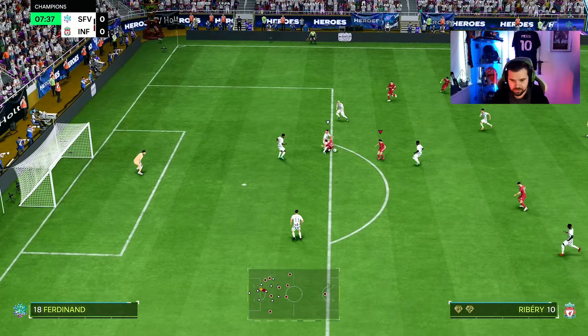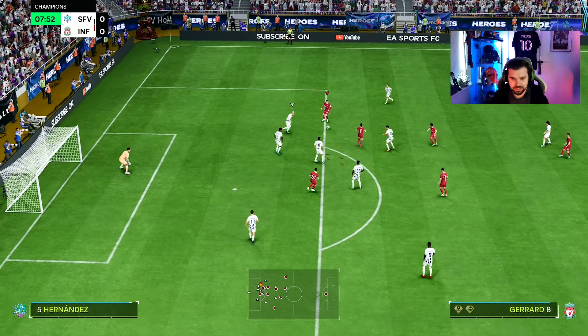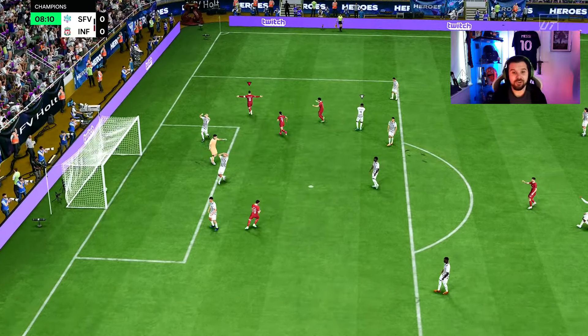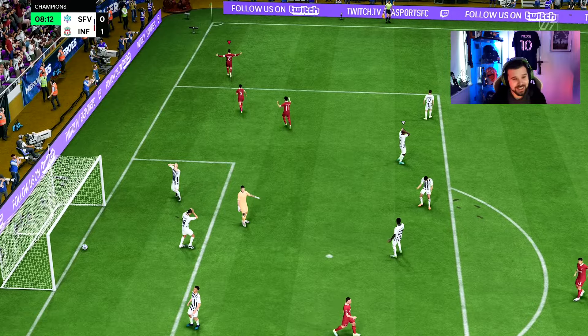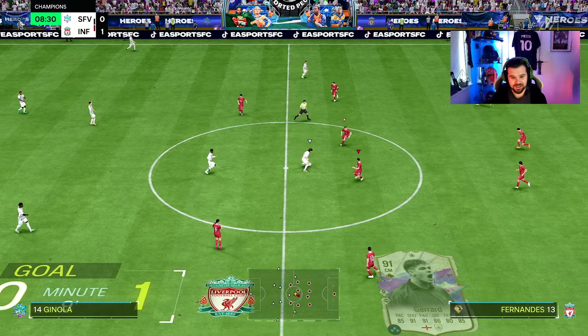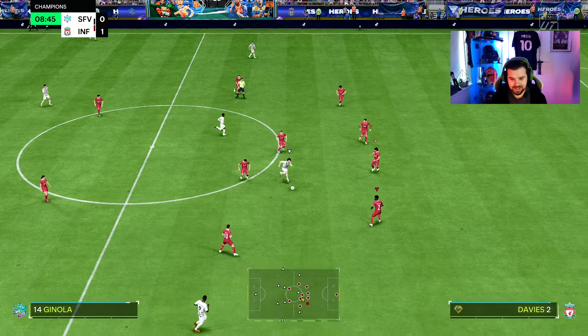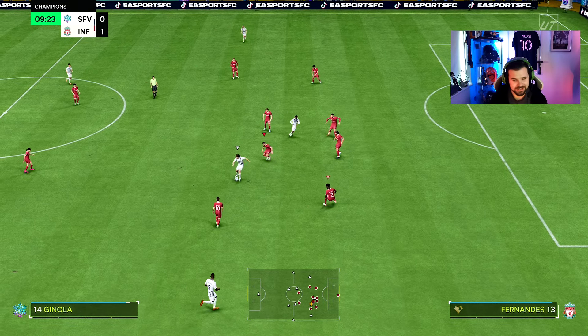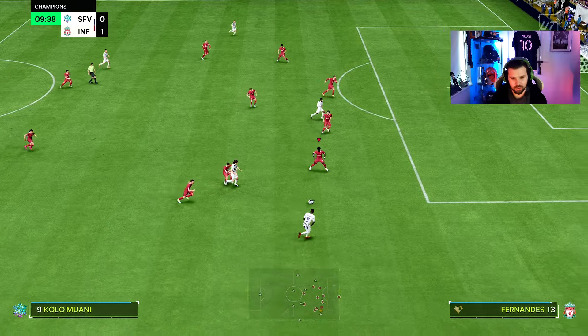Lovely ball into Ribery and Ribery gets absolutely done. Here's Gerrard — there we go, first goal of the game from Stevie G! He took it really well. Nice bit of skill there — obviously the four-star skills being much better than the three-star. Gets himself into a nice position and someone with 91 shooting is going to finish that. Nice goal.